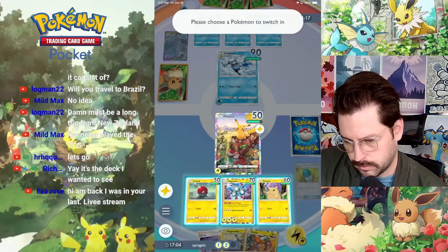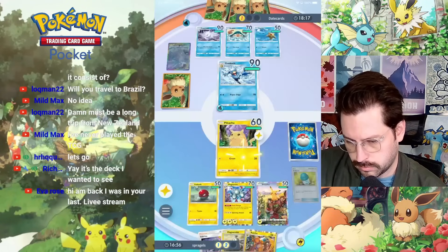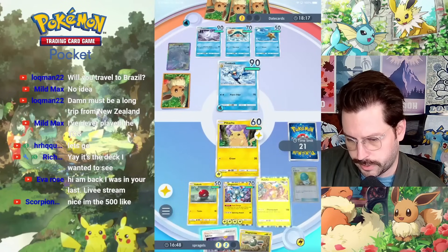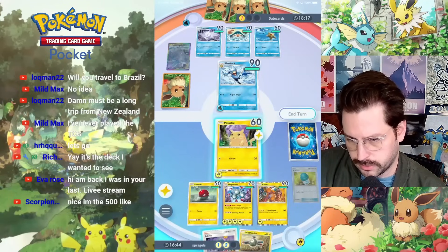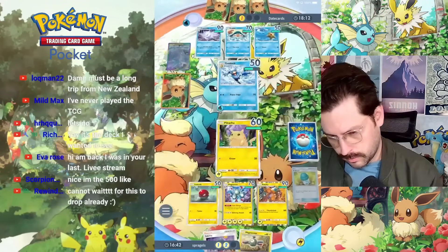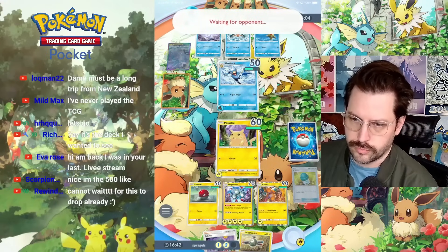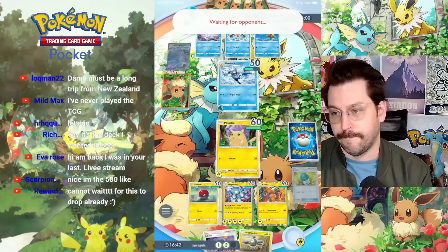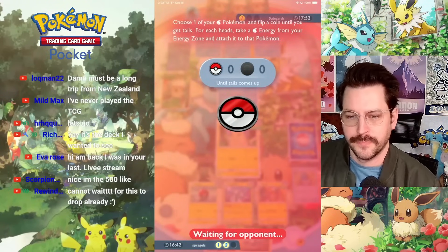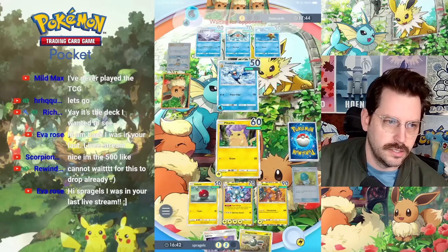I'll retreat, maybe into Magneton. Charging him up. Put Raichu here. Could I use Sabrina? I kind of want to keep it out there. Misty? Who are you putting Misty on - Frostmoth maybe? Misty. I think that's the game.